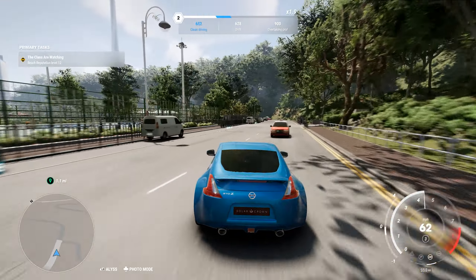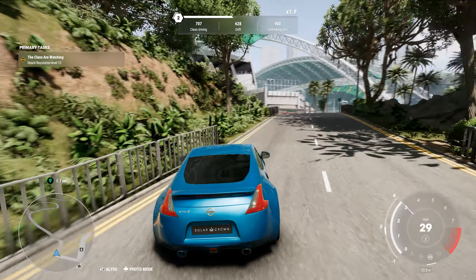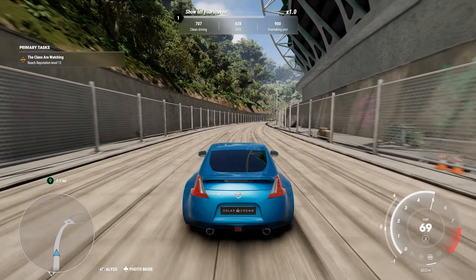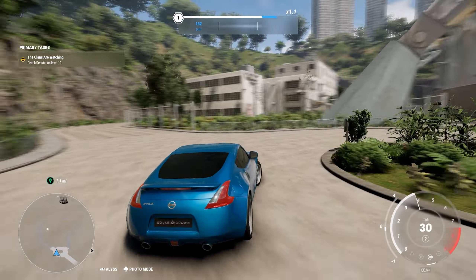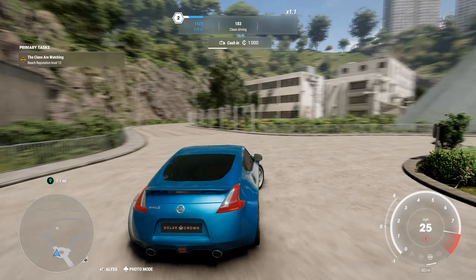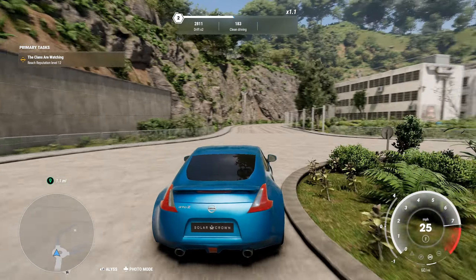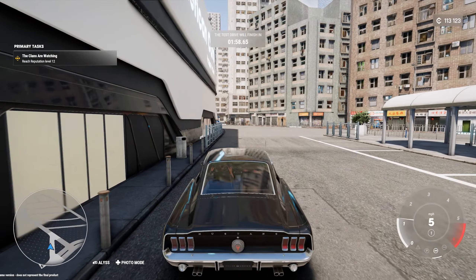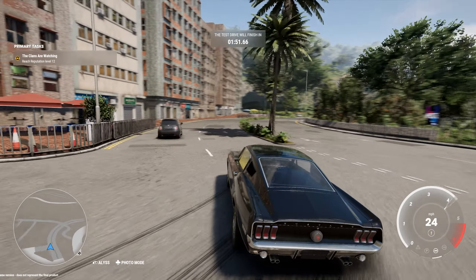I would actually argue that Horizon feels quite a bit more sim than Solar Crown in most aspects. The vehicles in Solar Crown do have momentum and weight to them and feel properly responsive in many areas. The braking and understeer at speed actually feel pretty decent and more sim-focused, but the cars still have a lot of grip and can stop pretty quick at lower speeds, with a ton of front turn-in ability you just wouldn't see on a real car. I can barely get this upgraded 370Z to maintain a slide because I'm just fighting with the car wanting to get back into its track. Horizon adds a ton of front grip too, so largely I'm okay with the handling model they've chosen.